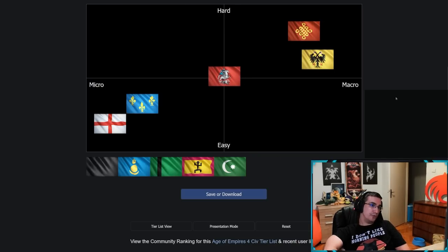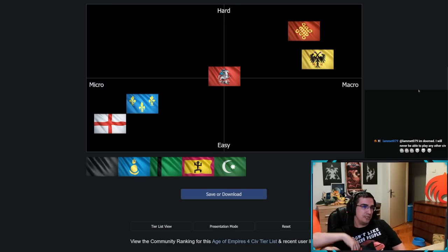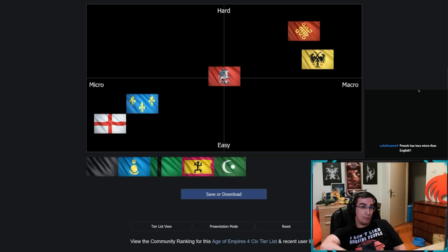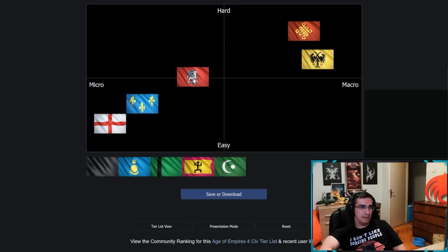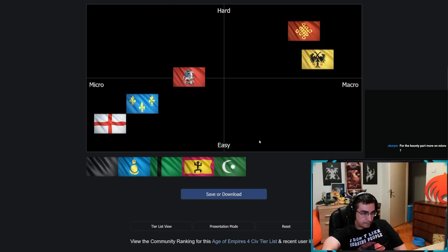Rus I'm putting roughly in the middle. At the top level it's more complicated than French or English, but I wouldn't put it firmly in micro or macro — you can play Rus either way, which is part of why it's considered the best civ right now. There's killing animals at the start which can get tricky, but overall it's still in the simpler range.